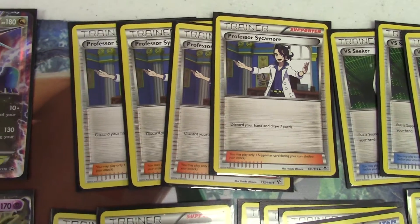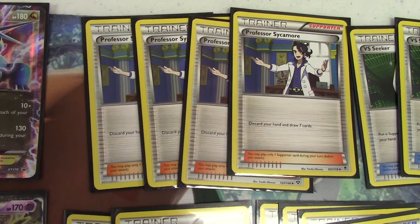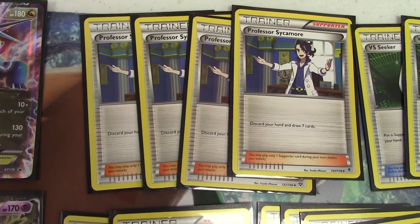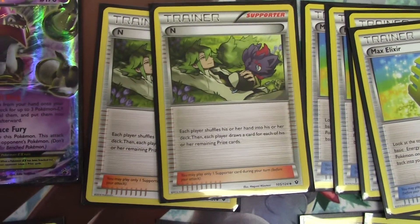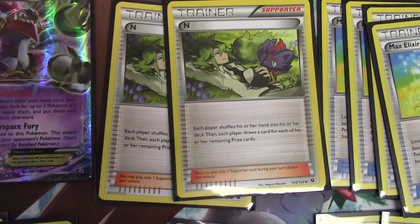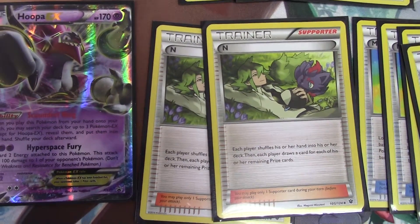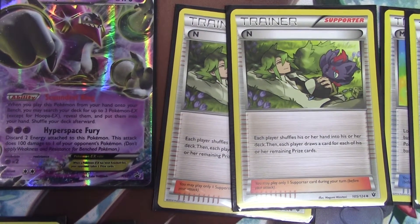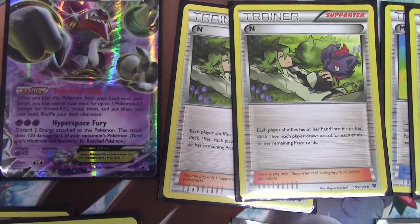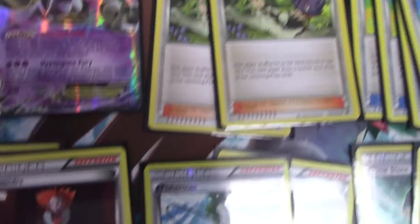The next card is Professor Sycamore, a staple in every deck. Discarding your hand and drawing seven cards is amazing. The next card, N, is also a staple in most decks — both players shuffle their hand into their deck and draw cards equal to their remaining prize count. This is a really good card late game if you're losing, because if your opponent has one prize card left and you have six, you're drawing six and dropping your opponent to one.